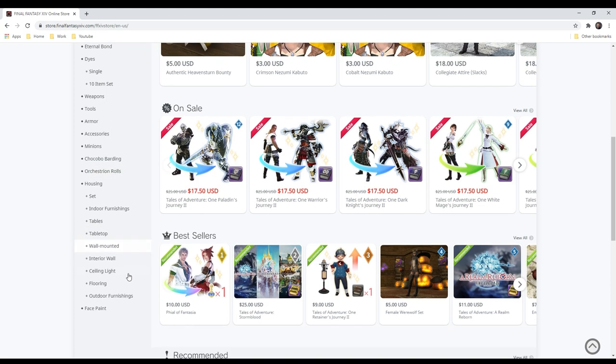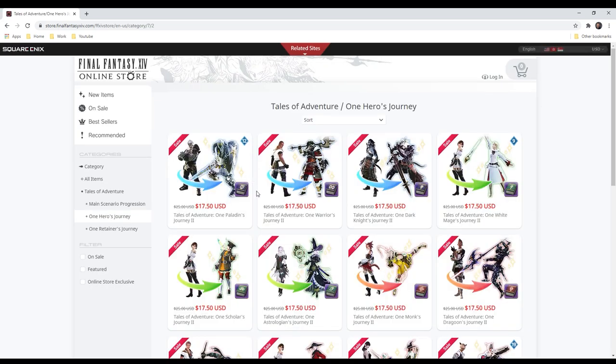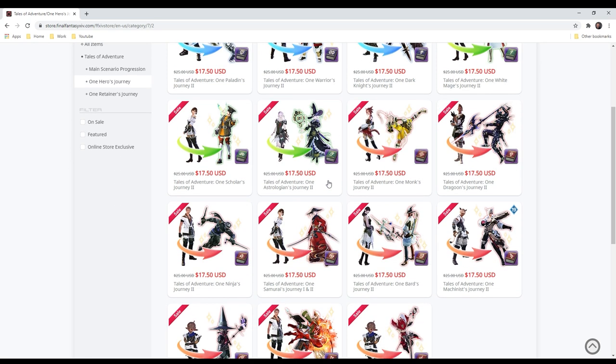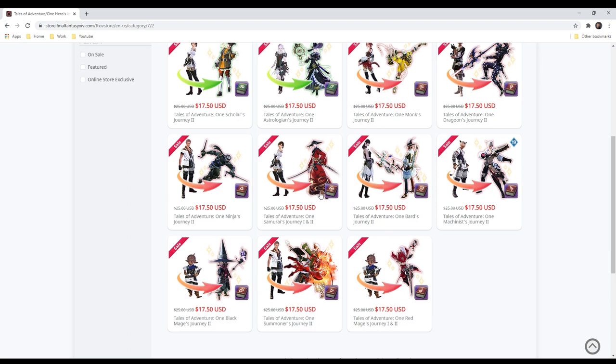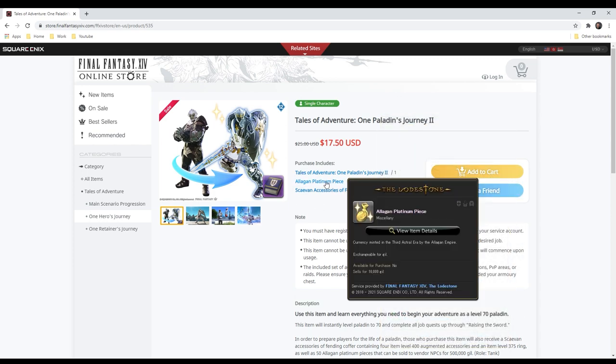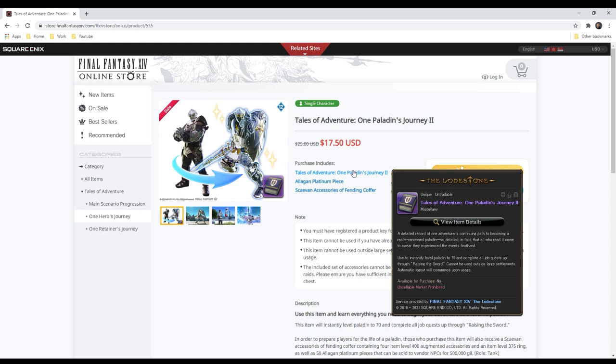Where we're going to go is over to One Hero's Journey. This shows you all of the jobs available for you to buy the adventures of. What this does is level up your character or the job for your character to level 70. It's interesting to note you cannot buy the Dancer job or the Gunblade job. If I click into a Paladin's Journey, you get the Tales of Adventure which levels your character to 70 and gives you your main five body armor pieces and weapon. You also get Allegan Platinum Pieces — 50 pieces worth 10,000 gil each — so you get 500,000 gil, which is really awesome.